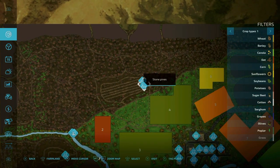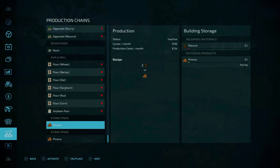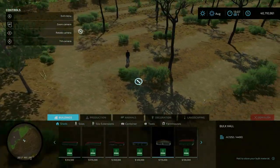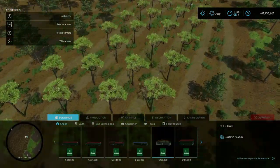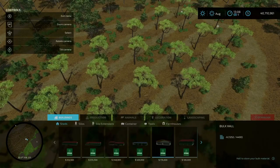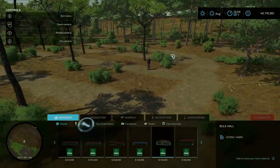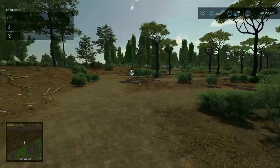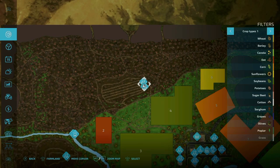Here are the stone pines, which produce pine pinyons — I've never heard of that. You need to put in manure to get the pinyons out. However, I'm not quite sure the output and input areas are properly showing here — it may be broken. I'm not certain this one is fully functional.